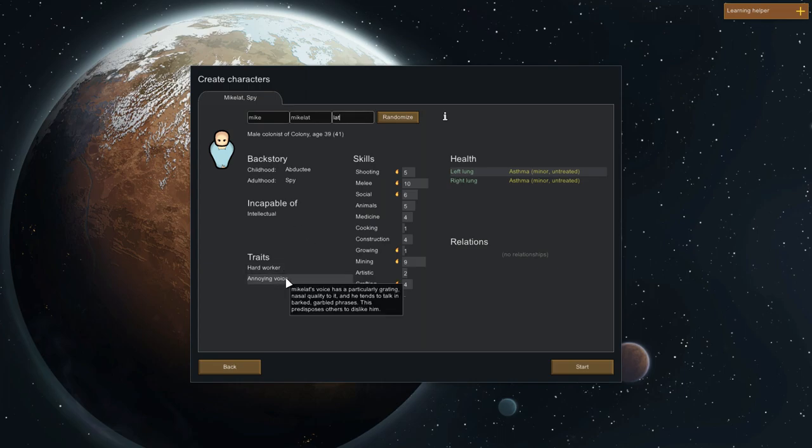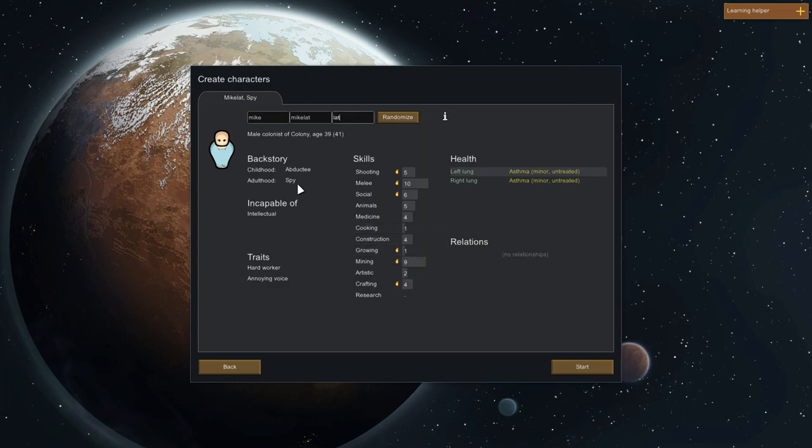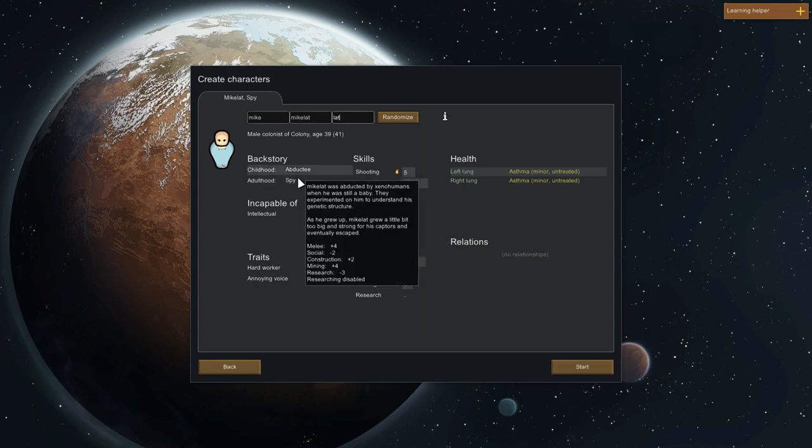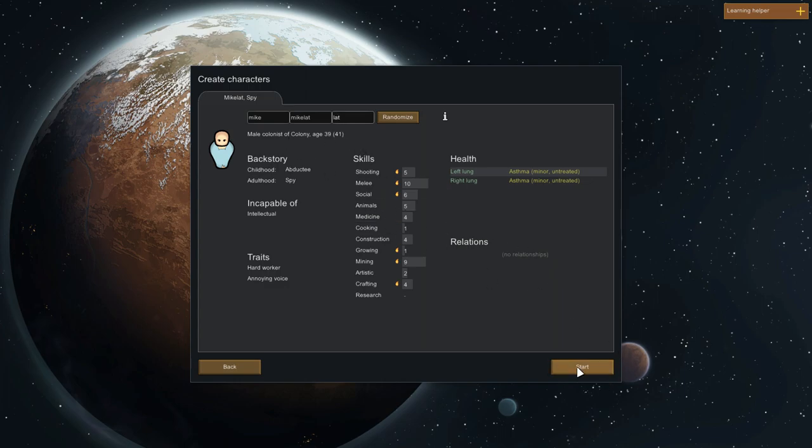His backstory gives him better melee and worse social skills — better at mining, which is why the mining attribute is so high. He's got a spy background, very good at shooting and melee, which kind of offsets the social penalty. Everybody's backstory is randomly generated. He's got some breathing issues apparently, and no relationships. Let's get started.